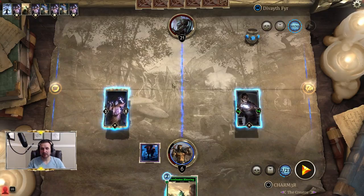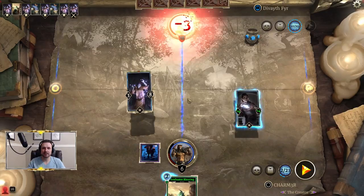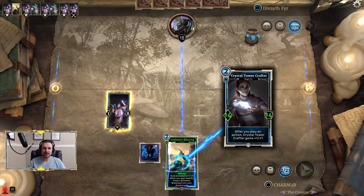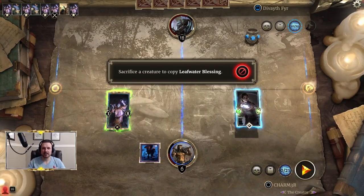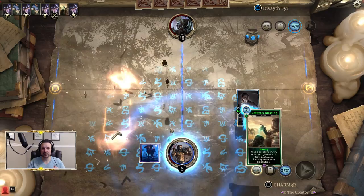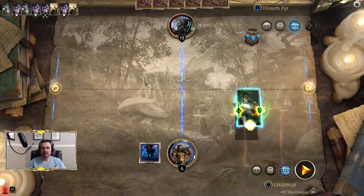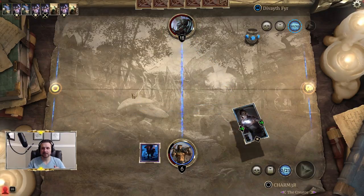We don't quite have 21 damage, so you might be kind of panicking here. Don't worry — we've got some tricks left up our sleeve. We're going to go ahead and attack with Therana to get our three damage in, putting him at 18. Now we can Leafwater Blessing here, and we're going to use Betray — we're going to get rid of Therana. She's done her job. And we're going to use the copy here, which now takes us to a convenient 18-18, which is enough for lethal.